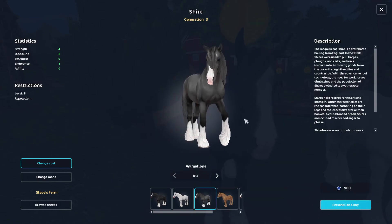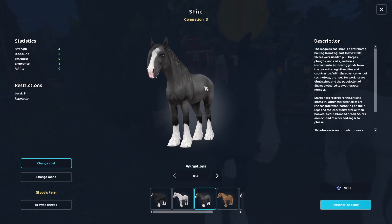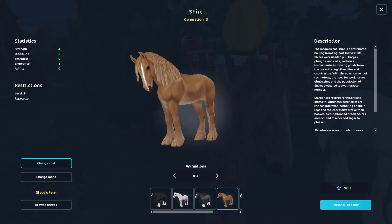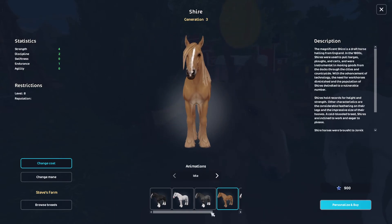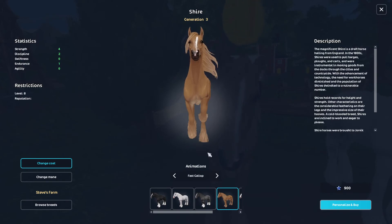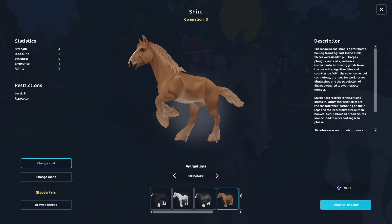And here's the gray Shire, which is different — I've never seen a gray horse come out like this before. It has a lot of dots on it, and its lip is also black and pink, if you see that little black thing. That's pretty cool. And then here's this one, which is very cute, and this one's very cute too. Very pretty.